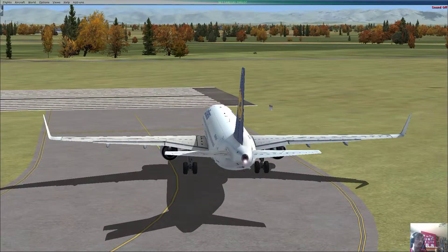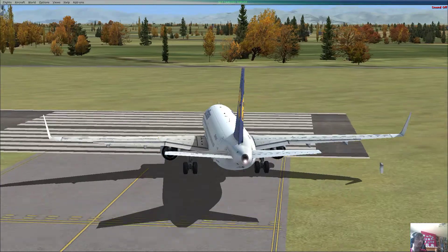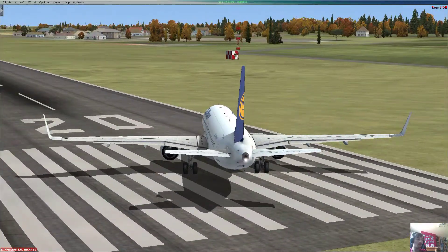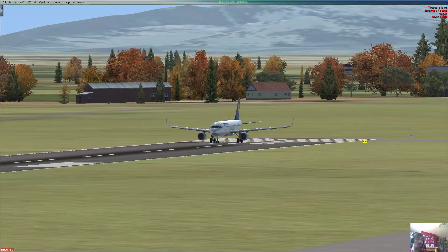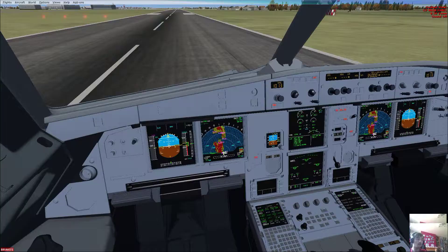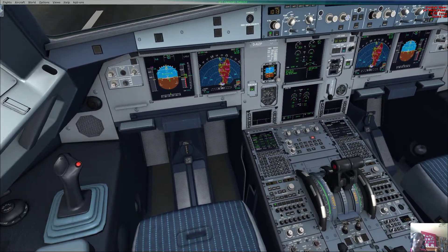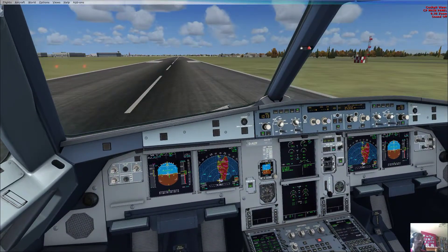Approaching runway two zero zero. On runway two zero. Take off — Flex, SRS, and runway. Check.